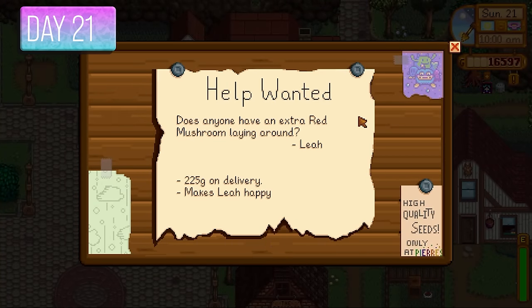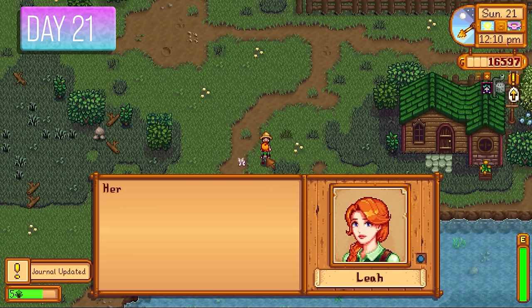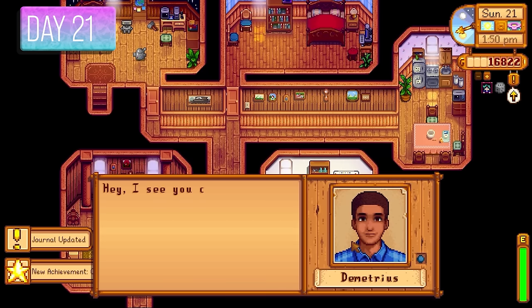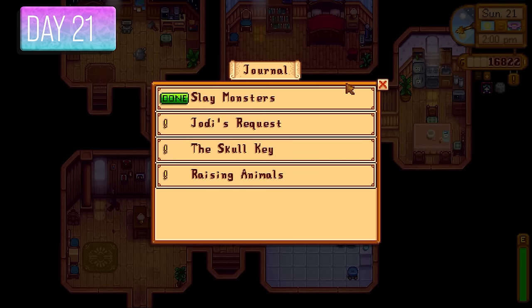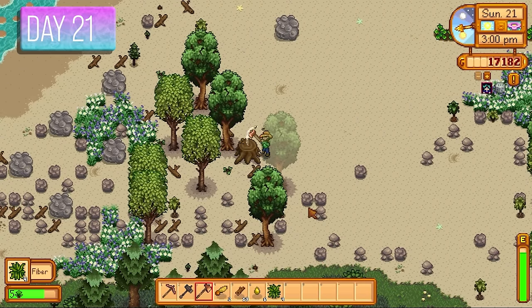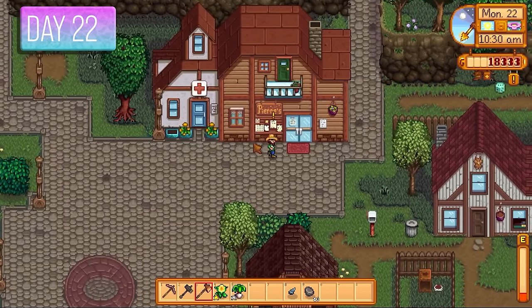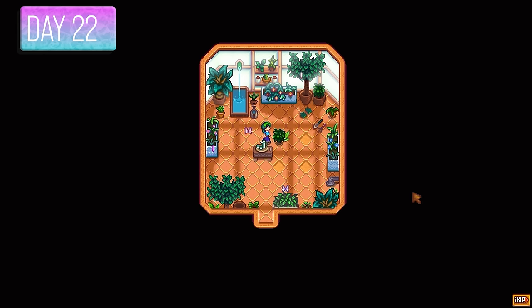Doing all these quests saves a ton of time accumulating friendship points — it's very profitable too since selling crops just wasn't worth the time and effort at this point. On day 21 I'm clearing everything from the beach farm — trees, rocks, everything. A quest appeared for six red slimes offering 750 gold — that was going to be prioritized. I also visited Caroline, got into her sunroom with two hearts, and she'll teach me the tea sapling recipe the next day.